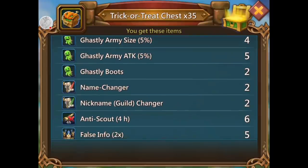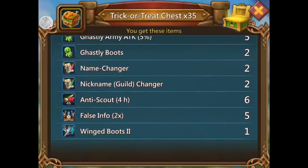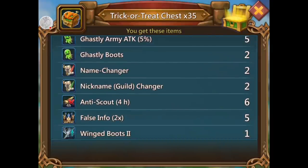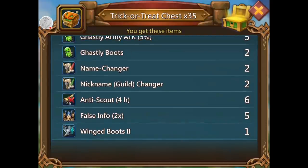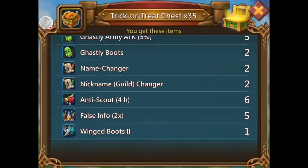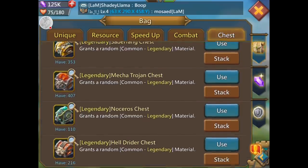Ghastly army size — five percent, gee thanks for the extra 2,500 troops. Ghastly army attack — crap. Ghastly boots. Name changer — I have 46 of them, I'm not gonna change my name 46 times. Nickname — I have 41. Four-hour anti-scout — six of them. False info — those are really handy. Winged boots — one 50% speed up for my troops. That's about the only thing I liked in that whole list of crap.